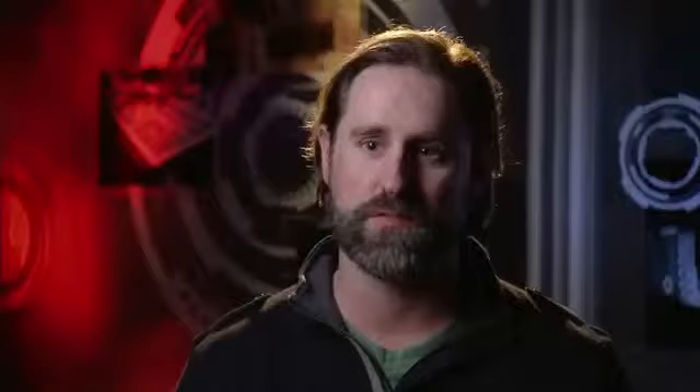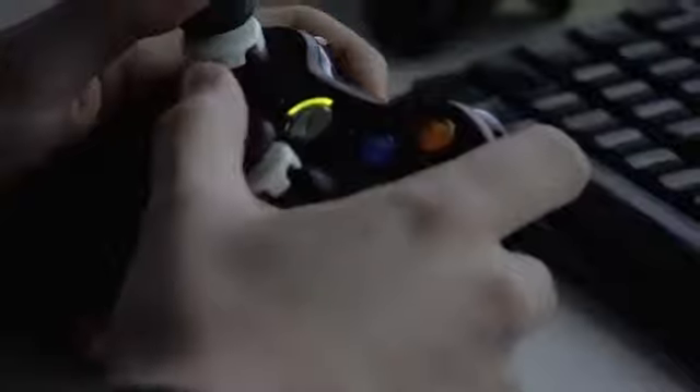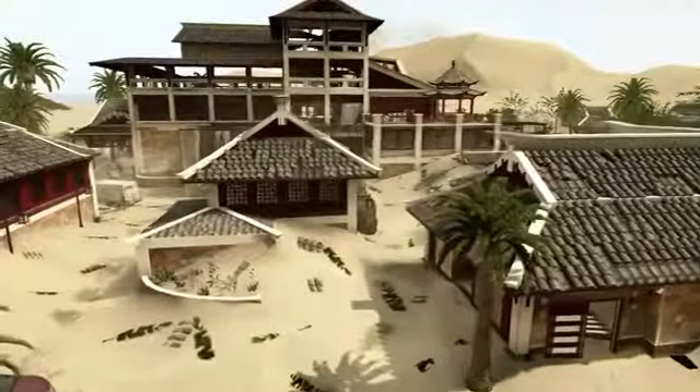Mirage is based in the Gobi Desert in China. It's basically a luxury resort, but it's been completely windswept. The sandstorm has left in its wake massive sand dunes. You could run up and use the terrain to get into the second floor windows of buildings, and really use those sand dunes in gameplay in unique and interesting ways. This map has the most diversity of the gameplay styles of all four maps.